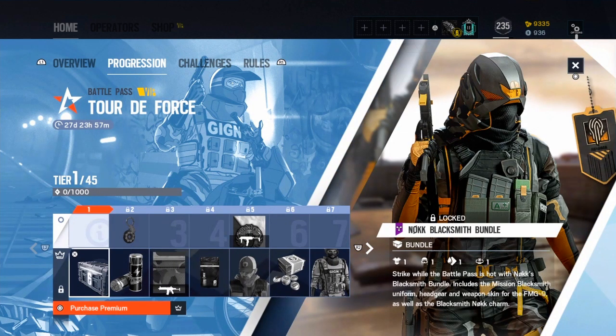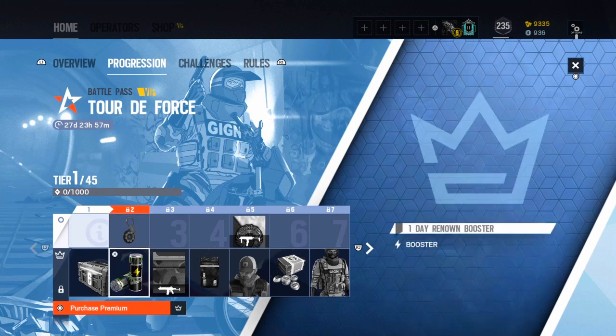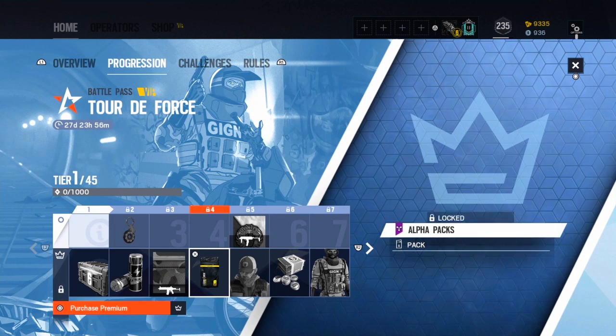First we get a Blacksmith bundle — that's like the Jaeger Castle one from last season which was a tier one as well, really nice and cool. There's a charm, not very special, one that no one will really run. We also have a mission Blacksmith skin for Jaeger's 416, which is pretty nice, and a purple alpha pack.